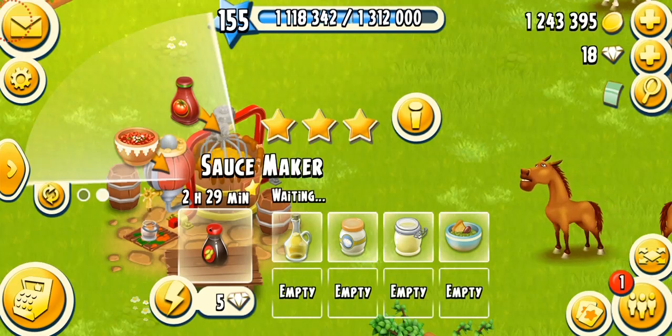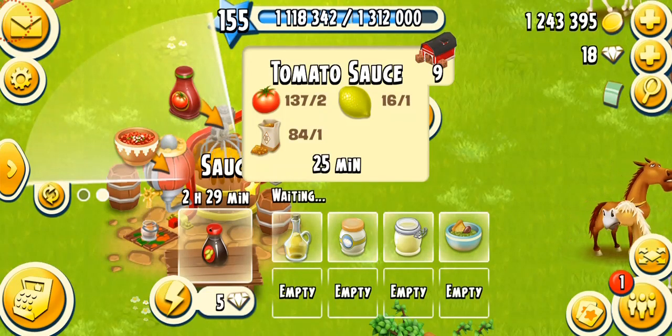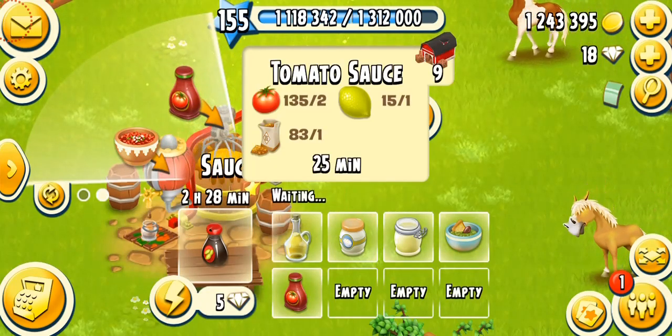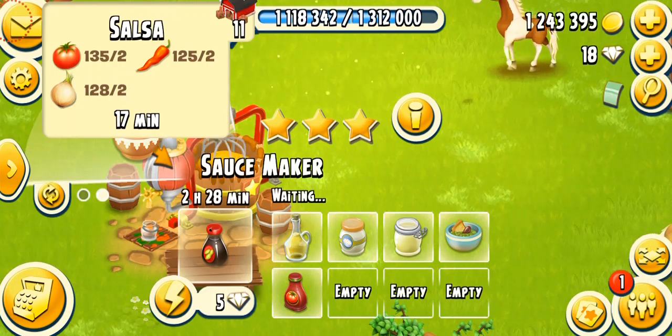The next product, unlocking at level 69, is tomato sauce, ready in 30 minutes or 25 minutes on a fully mastered machine. It needs two tomatoes, one lemon, and one brown sugar. It's not that hard to make — one brown sugar is easily made in your sugar mill, and one lemon from your tree.